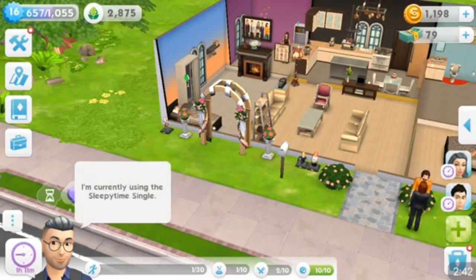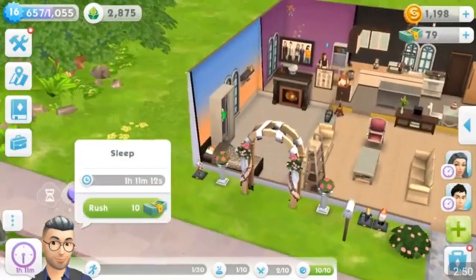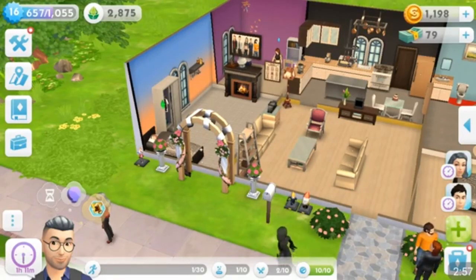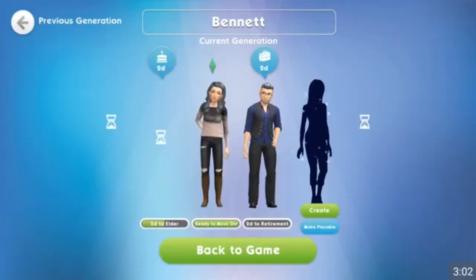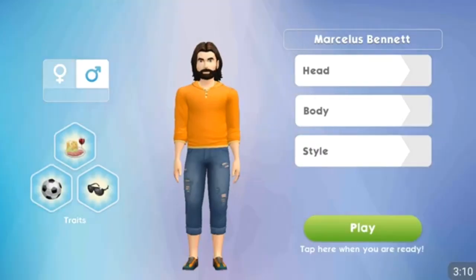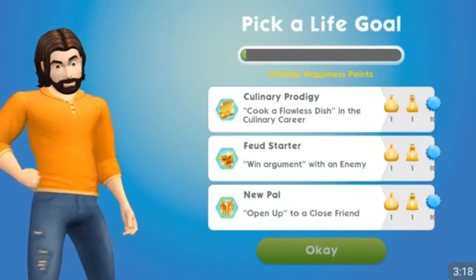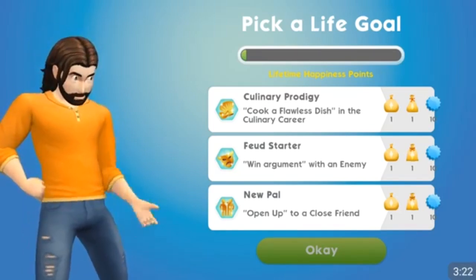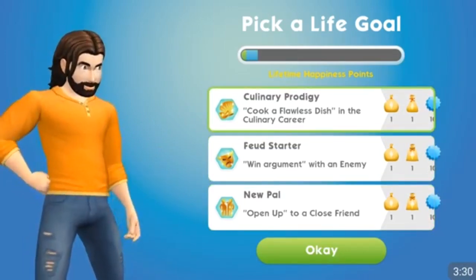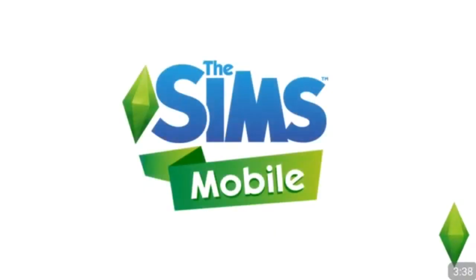I might have to have a Sim be awake to do that. I'm not spending 10 cash. What we are going to do is make Marcellus playable. He was the first one to age up and he looks pretty good. I might edit him a little bit off camera, but just for the sake of this video I'm going to keep him as is. We're going to put him in the culinary career. And there is Marcellus — we're going to go back to our game.